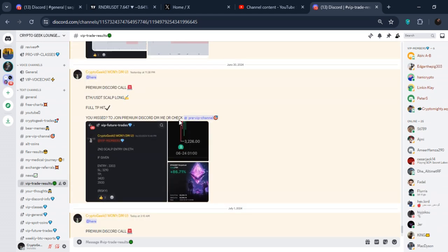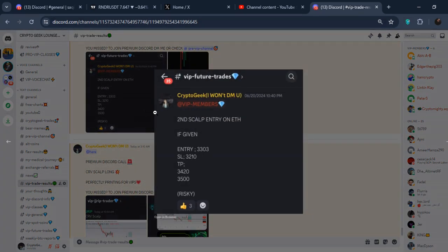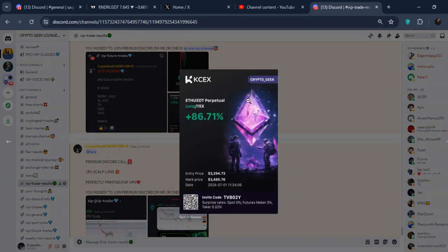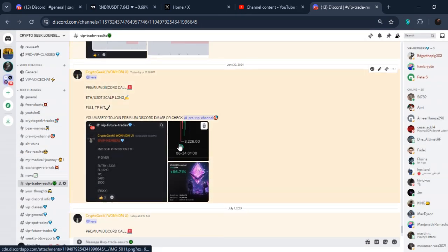If you go and check out my Discord, you can see this Ethereum long position. In the premium Discord on June 20th, I called out this trade on ETH. We were triggered exactly at $3,300, with TPs at $3,400 and $3,500. You guys can check out that the $3,500 full TP was hit beautifully — we longed the bottom.